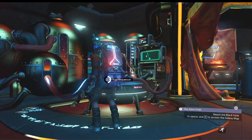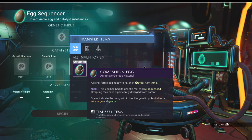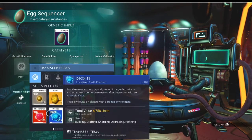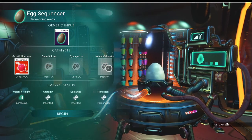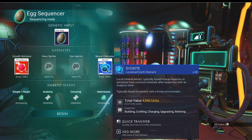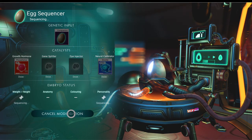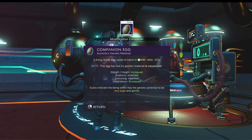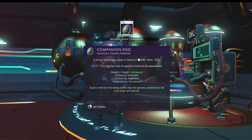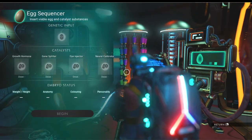Alright, egg sequencer. It's letting us — it says note this egg has had its genetic material resequenced, but it's letting us put it back in. I did phosphorus last time and that worked — very few resources needed to increase the height. I think I did dioxide last time. 80 for helpfulness increased — sure, I would love to increase helpfulness quite a bit. I also did die injector last time, I'm not going to do that this time. I don't know that I have enough dioxide to do a 100% dose again. Coloring is now inherited. I don't know if it's inherited from the previous egg that was modified.